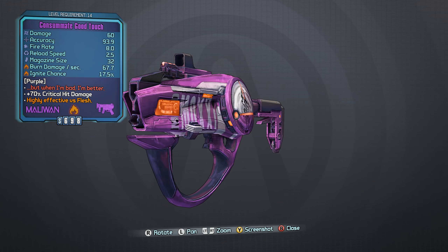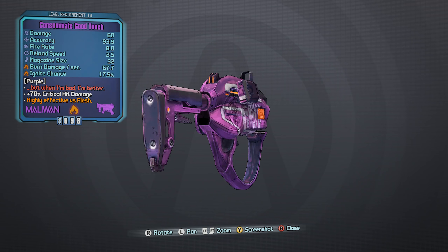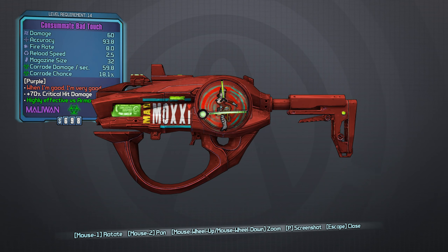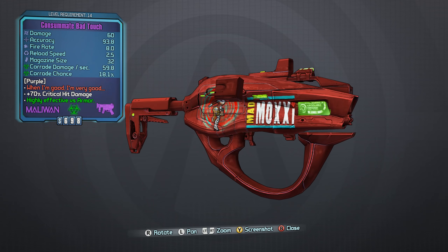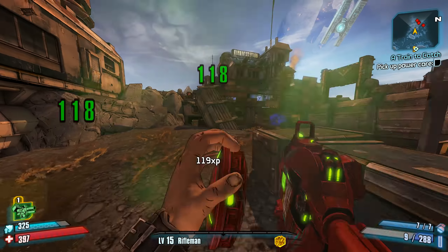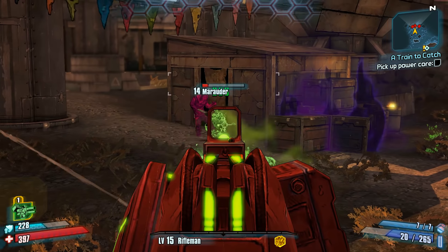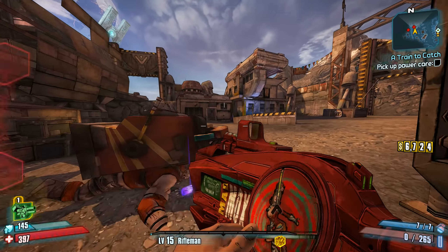Number 9: the Good Touch and Bad Touch SMGs. Both of these SMGs require a decent amount of money since you have to tip Moxxi in her bar in Sanctuary to get them, but both are generally good SMGs overall. They are Moxxi weapons, meaning they can heal for a percentage of damage dealt, and compared to many other SMGs you can acquire early on, they generally have better stats than average due to their purple rarity.